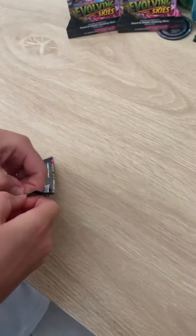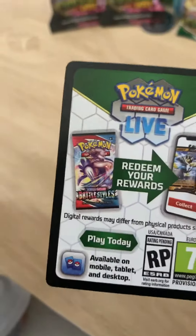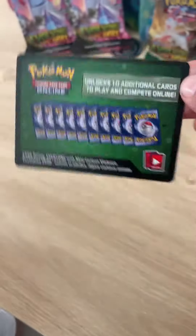While he's opening that pack, I'd like to show you the difference between the code cards. This is the Fusion Strike code card, and this is the old Evolving Skies code card. So that's the difference.